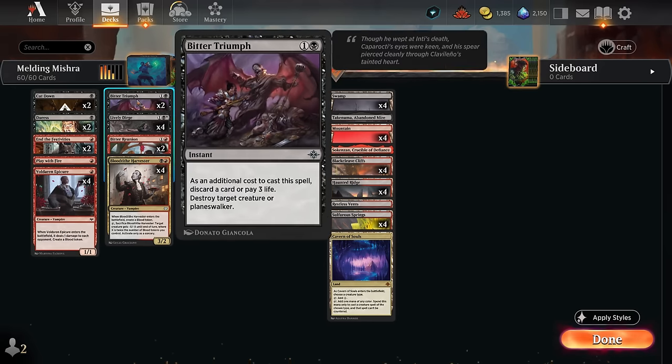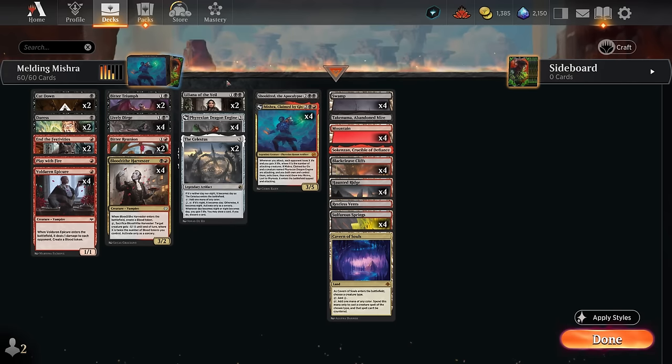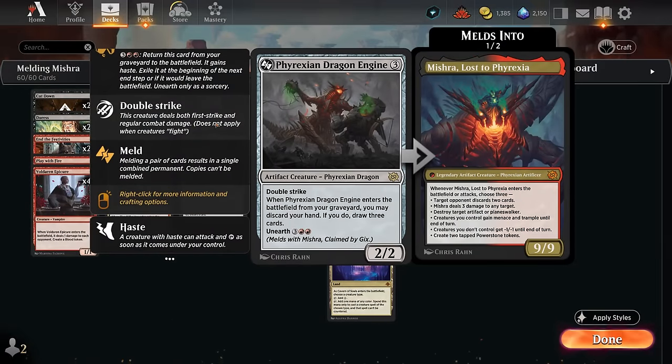We've got Bitter Triumph as instant-speed removal and a discard outlet — handy for setting up our graveyard by discarding a Dragon Engine. At 3 mana there's Liliana: more interaction, another discard outlet. We don't mind playing games where we're low on resources, because eventually we'll hit 5 mana, get to unearth a Dragon Engine, and take over from there. We're not often casting Dragon Engine for 3 mana, but it's always an option.